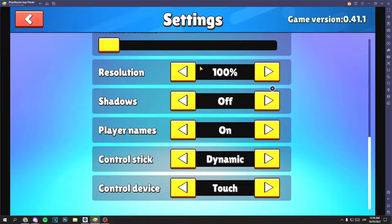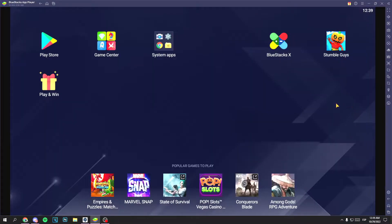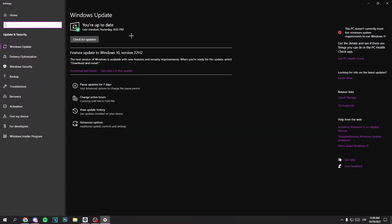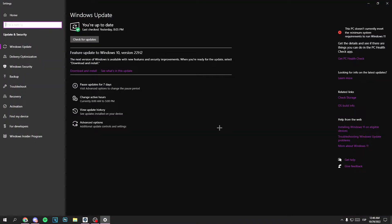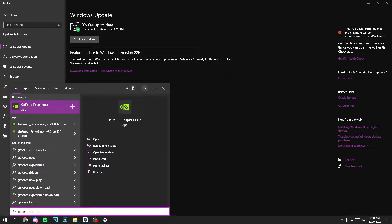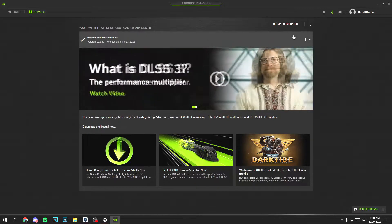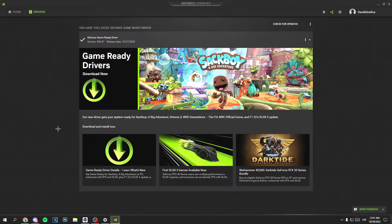If you still have too much lag, lower the resolution a little bit. Now close BlueStacks and go to Windows Update and update to the latest version. If you have an Nvidia graphics card, install GeForce Experience, open it, click drivers, and update to the latest version.